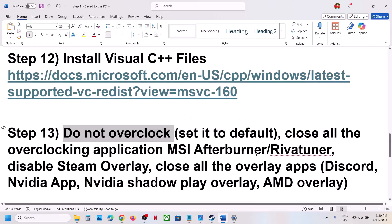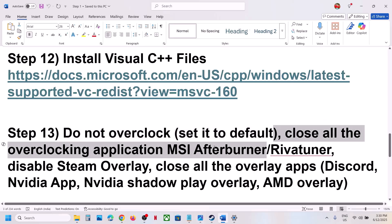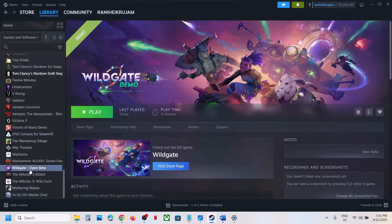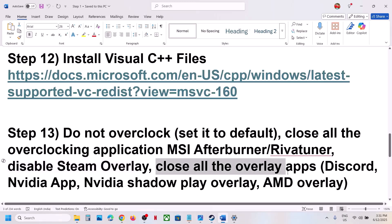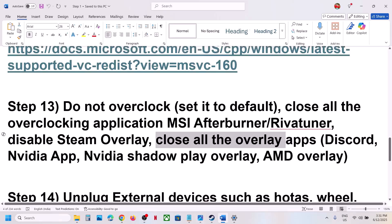The next step: do not overclock. If you have overclocked, set it back to default and close all overclocking applications like MSI Afterburner or RivaTuner. Also disable Steam overlay — go to the game, right-click, select Properties, and turn off Enable Steam Overlay While In Game. Close all other overlay applications such as Discord overlay and the NVIDIA app overlay, then launch the game.